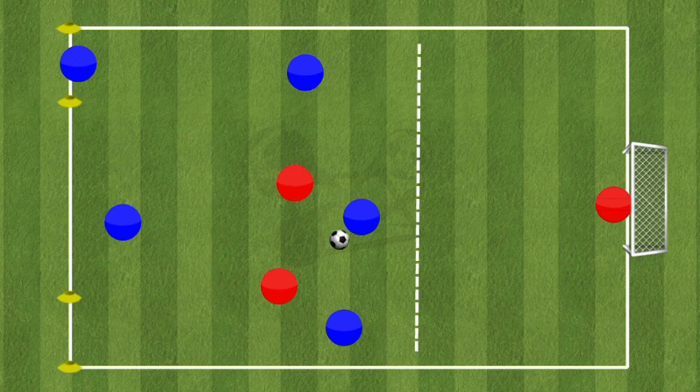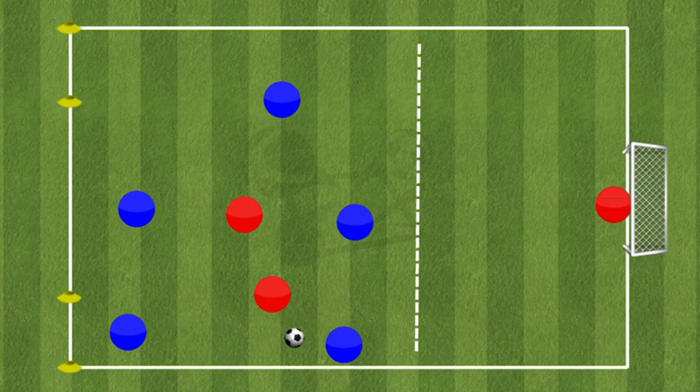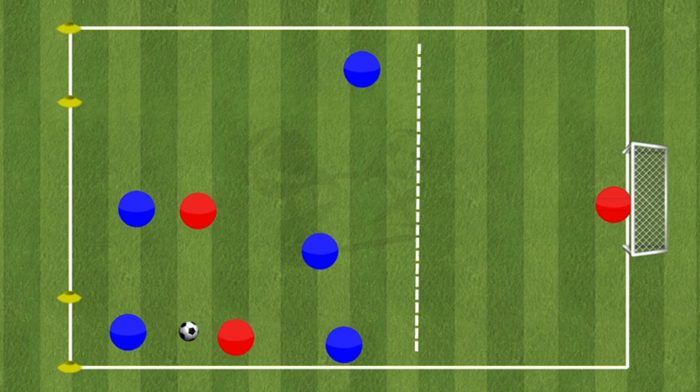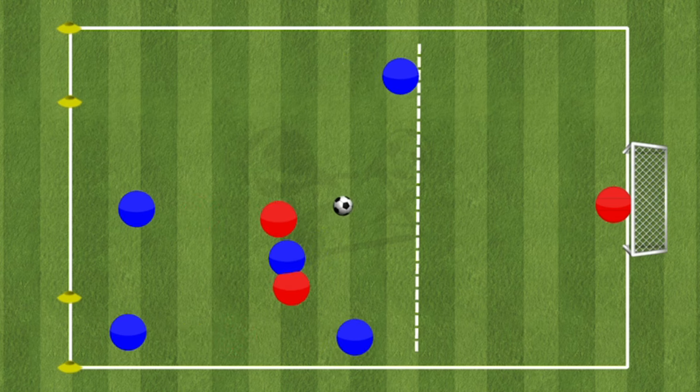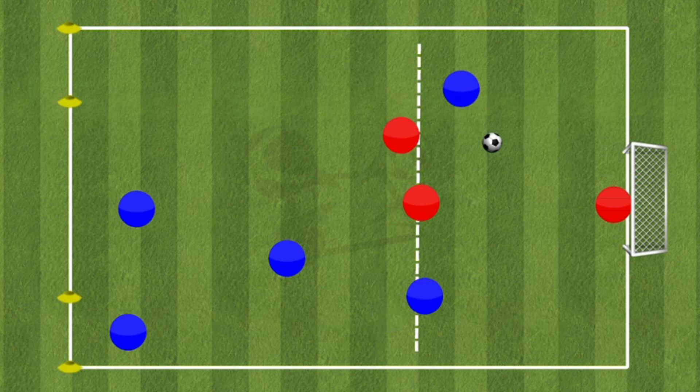One of the main factors is that you don't want the players to be waiting around by the edge of the final third to score. To score, the ball must be passed into the final third, and when doing so, the reds are allowed to recover and try to win the ball back before the blues have the opportunity to score.